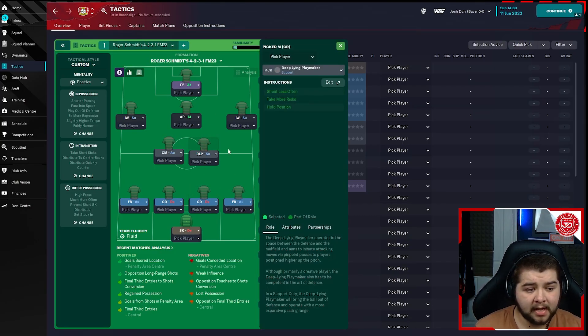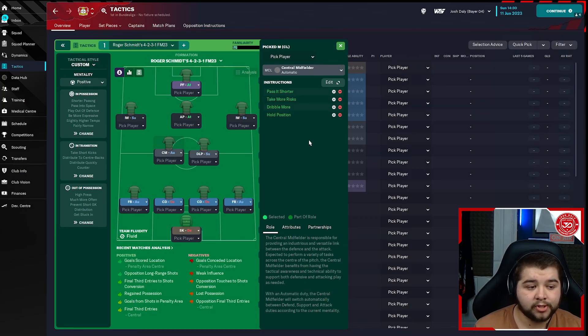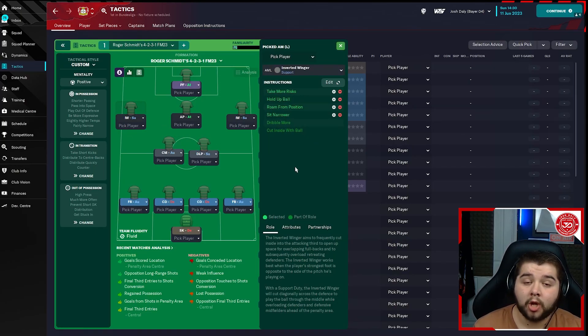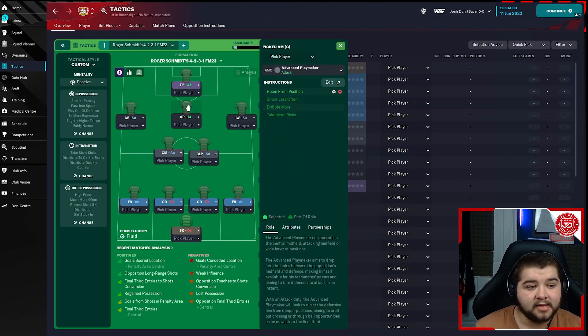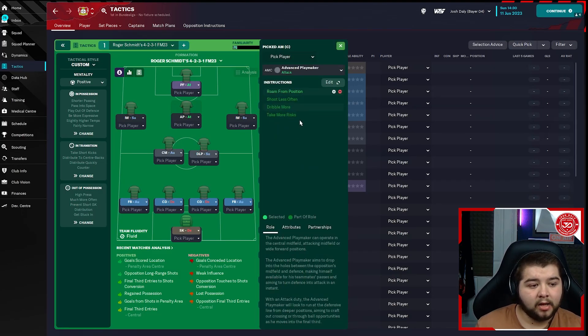In midfield: a deep-lying playmaker on support — shoot less often, take more risks, hold position. A center mid on automatic — pass it shorter, take more risks, dribble more, hold position. On the left: an inverted winger on support — take more risks, hold up ball, run from position, sit narrower, dribble more, cut inside with the ball. On the right: take more risks, hold up ball, shoot more often, get further forward, run from position, sit narrower, tackle harder, dribble more, cut inside with the ball.